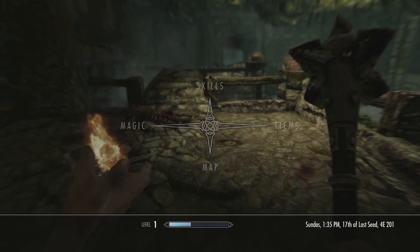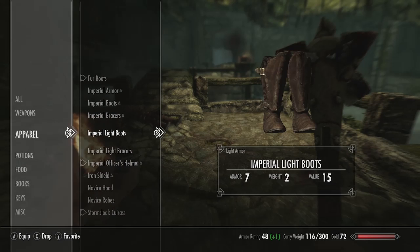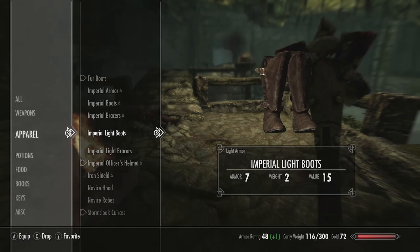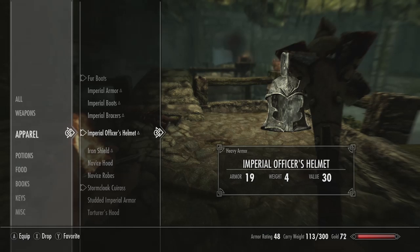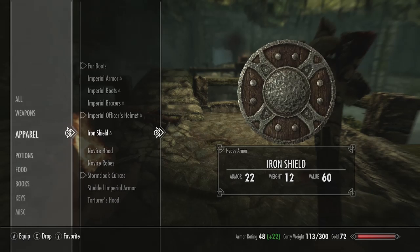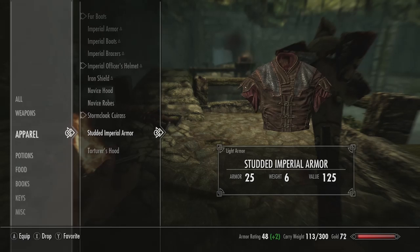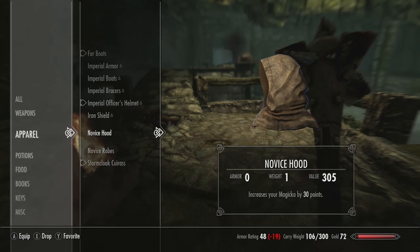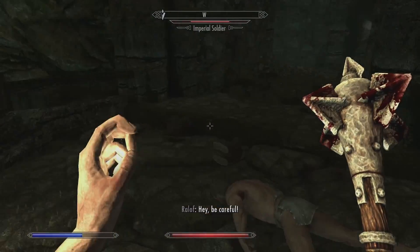Should I throw away the other stuff? Yeah, but just don't put it on yet. Go to apparel and get rid of Imperial Light Armor. Imperial - this is the heavy stuff. This is the heavy, so light - yep. Drop. X to drop, yep. Imperial Light Bracers - you can keep that, because it was the same as the other guys. Keep those hoods and stuff, that'll be good later. And then studded Imperial Armor, you can get rid of those two. Get rid of Torturer's Hood, I'd say. We have that hood - it's way cooler. I've got our fur boots and our Imperial. But we're wearing an Imperial.